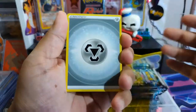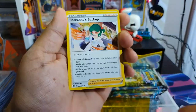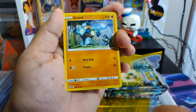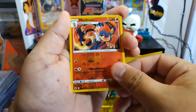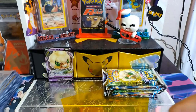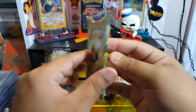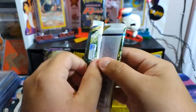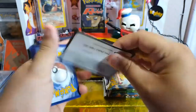Another steel energy, Chimchar, Inferno — let's see if we can start heating up here. The ETB comes with 10 packs so we're opening up 10 packs today. We already opened two, this is our third one — Brilliant Stars.